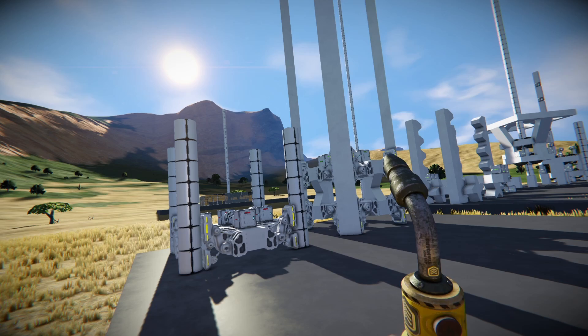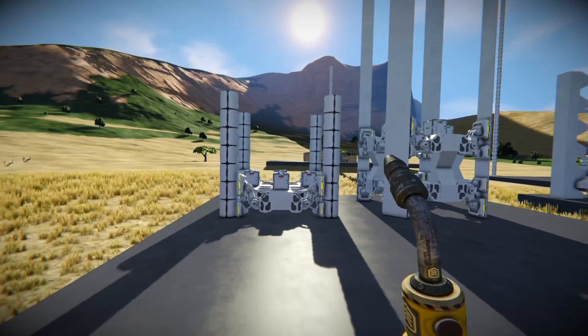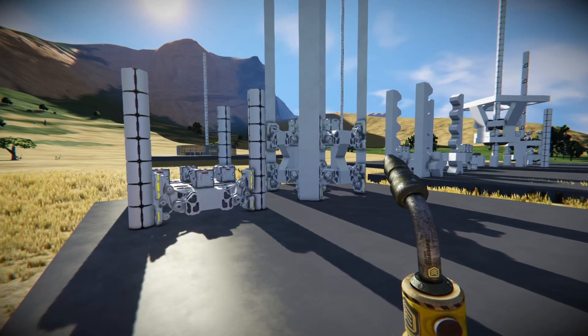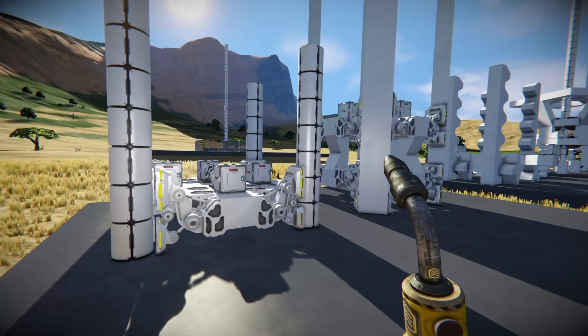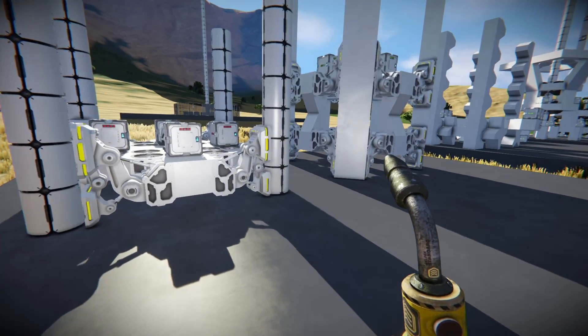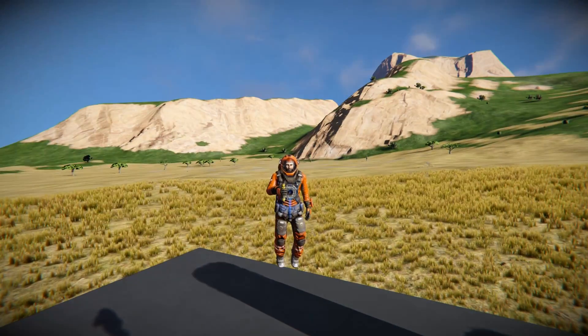My thought process is once I've got the design worked out — I'm going to have a little mini-series going on, this is the first episode — we are going to actually create a survival world and try to build it. So it's not just going to be a creative thing; I'm going to have to design it with survivability in mind. If that's something you think is going to be cool, make sure you subscribe to the channel — it helps me out more than you think it does.